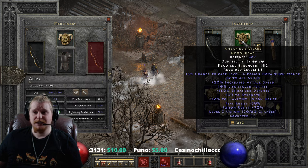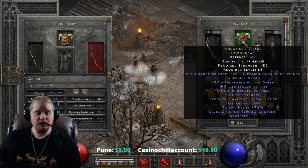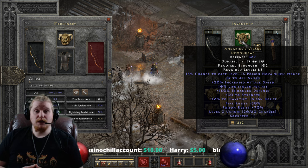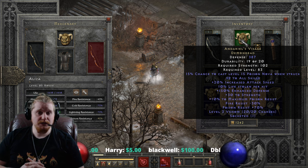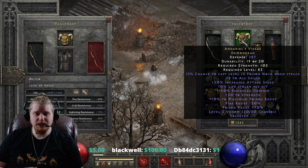We also have 10% lifesteal, which does vary by 2%, so we're looking at 8 to 10%. Because it is a lifesteal helmet, this opens up a lot of options for mercenaries — you can obviously go with a weapon that does not have lifesteal on it. I usually like to have at least some form of lifesteal on a mercenary because it is very helpful in keeping him alive, and a 2% variance is really not that big of a deal.